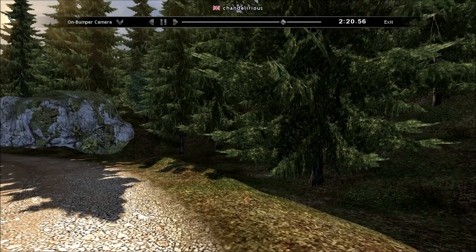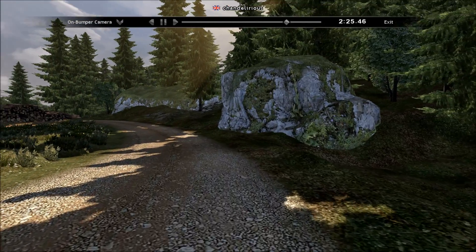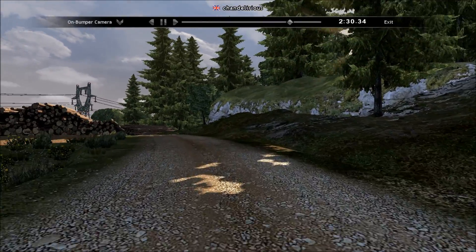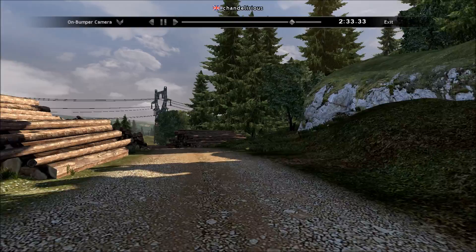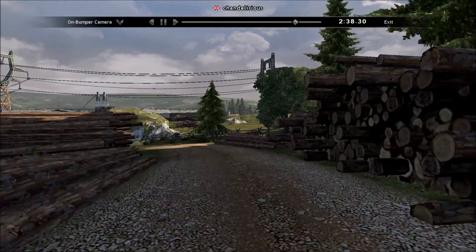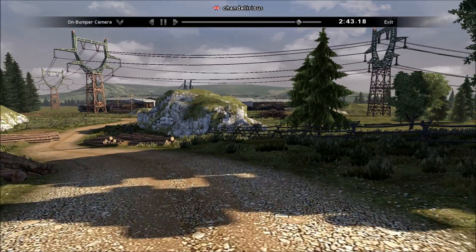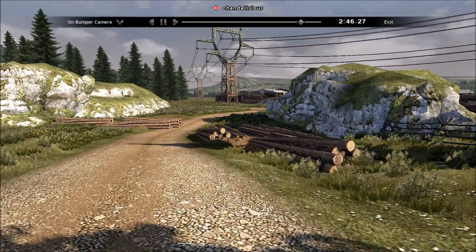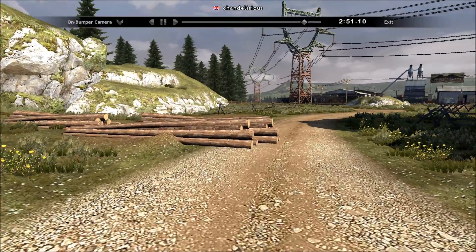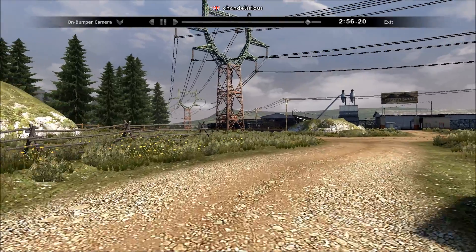The same goes here — it's not just a nice sweeping bend you can go through, because you've got logs on the left which will very easily catch your rear wheels. If you watch the views with the mirrors, you'll see it very nearly did catch the rear wheels, but it didn't and I got through. Going down the road now, you don't know what's going to be around the next corner, so you can't just put your foot down and hope for the best. It's quite a steep bend coming up, so you need to take it nice and slow. There's a bit of an obstacle on the left — we need to swing onto the right onto the grass a little bit and then back onto the road.